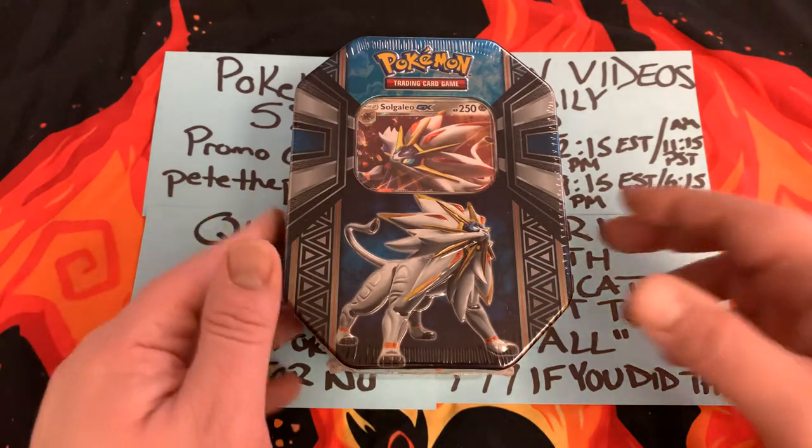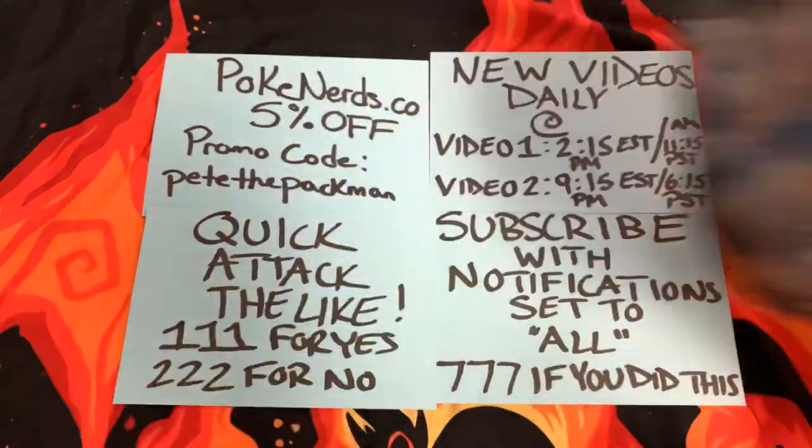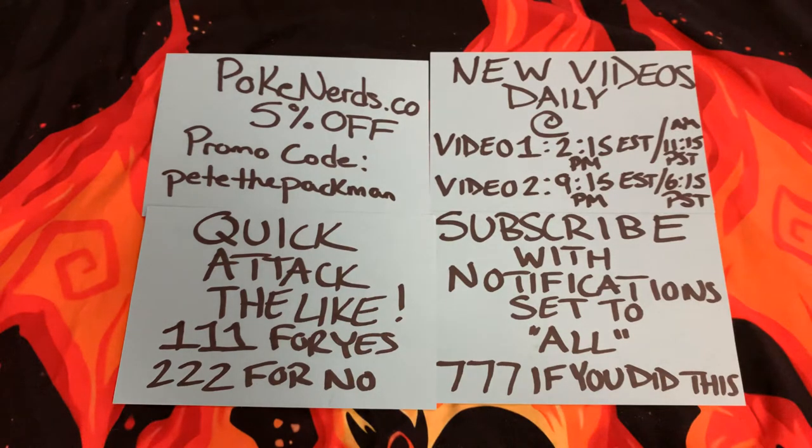So we've got a Solgaleo GX10. I've never opened one of these. It has four, I think, Sun and Moon or XY booster packs. There might be some Evolutions in here. I've had this for a little while now, been meaning to open it. There's the shrink wrap — it's brand new. Let's crack this thing open and see what they give us.